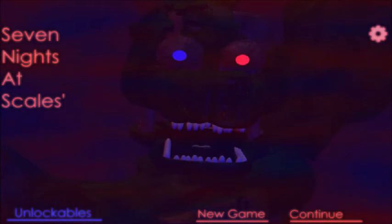Hey guys, it's X here and today we're actually going to be playing some Seven Nights at Scales. Notice that name — Scales — that means there's multiple scales, so this is going to be a little creepy. We can't click unlockables, we can't click the little gear there, and all we can click is New Game.